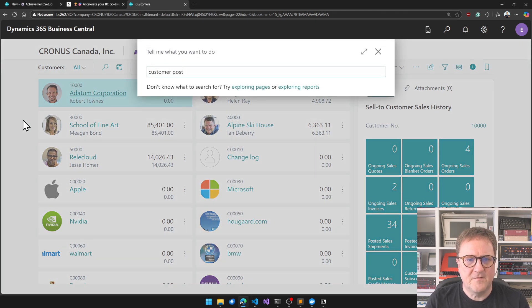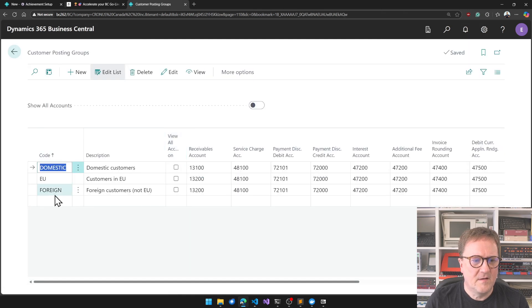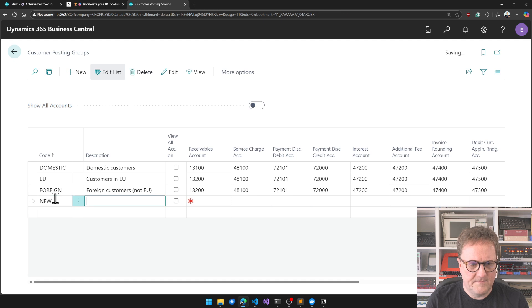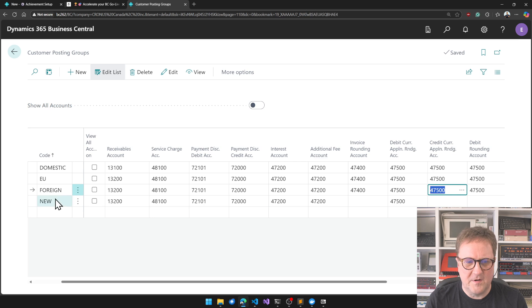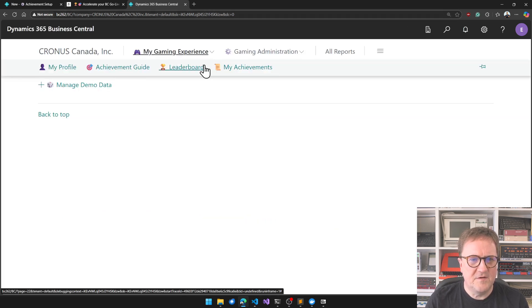Customer Posting Groups — New. Boom. My Gamification Achievement Leaderboard.